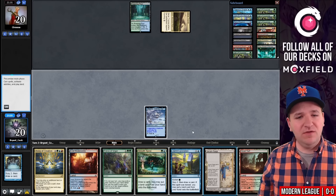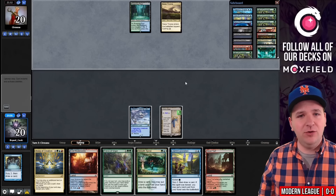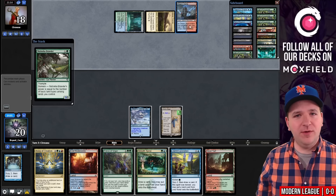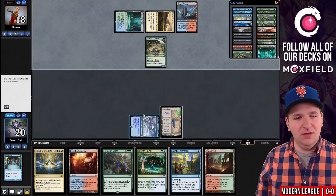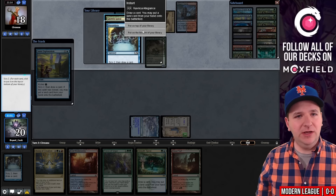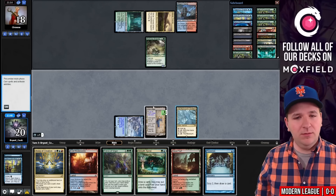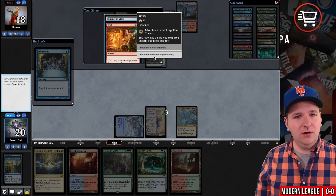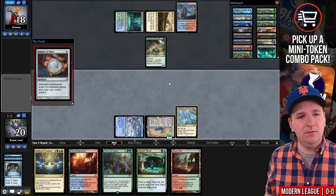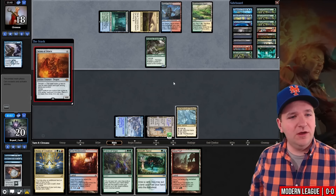We'll play Urza's Saga. During Exploration is an instant — you don't need to play it into their Stubborn Denial, you can just pass the turn. They play Steam Vents, strongly representing Stubborn Denial. On the end step I will Joint Exploration — I think we keep the Preordain. Saga goes to the second chapter. Drawing the Gardens here was huge. Preordain finds Amulet of Vigor. We'll play Amulet and see if we can draw out a Stubborn Denial — and they do use the Stubborn Denial on Amulet of Vigor.